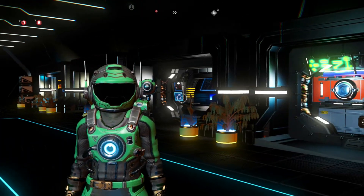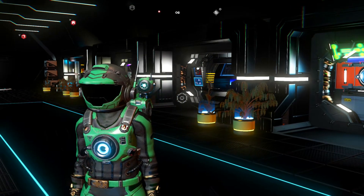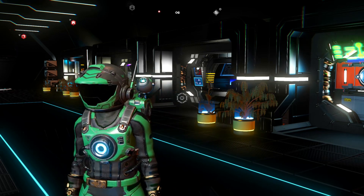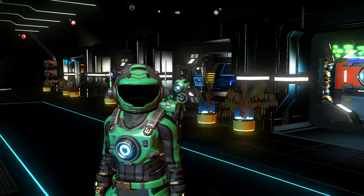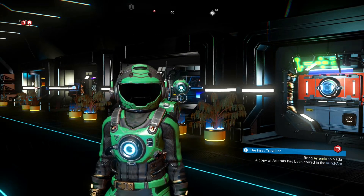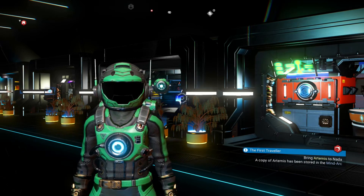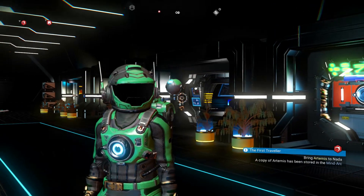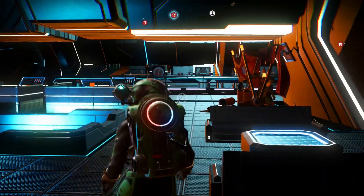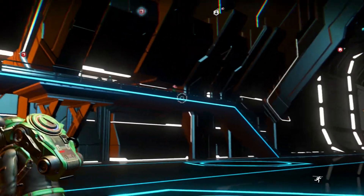This has been a very interesting outing. I love the derelict freighters — they're pretty cool. Good source of nanites and units and other items, and interesting story content too. That one seemed like something happened to the crew, like an infection. But anyway, this is really cool what they did with this update. If you liked this episode, hit that like button — it really helps me out. And leave a comment, subscribe, and share it as well. Thanks for watching this rather long episode. I'll see you next time.